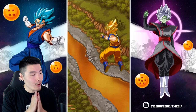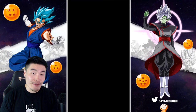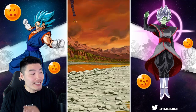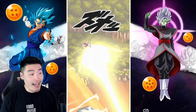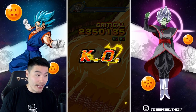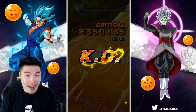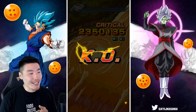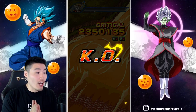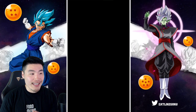Before we get the Blue Gogeta transformation, let me read the passive for the base form Gogeta so everybody's on the same page. Attack and defense plus 70%, ki plus 3 when attacking, launches an additional attack that has a medium chance of becoming a super attack — that's 25% — and if he's in the third slot, he has a high chance of dodging the enemy's attack as well.